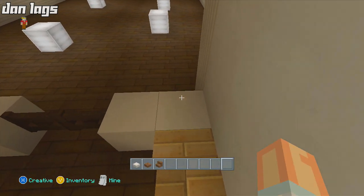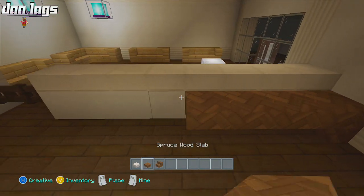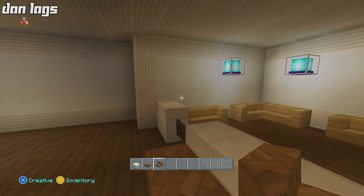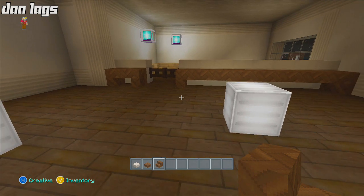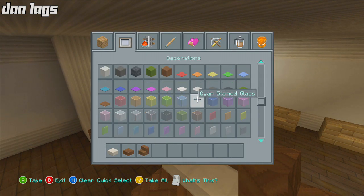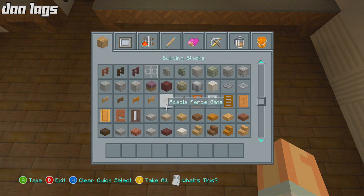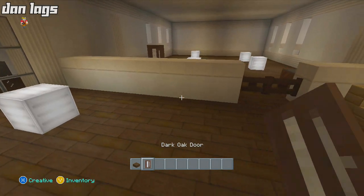I'm going to put some spruce wood slabs right here as the desk, because we want it elevated a bit - you always see really tall desks in waiting rooms so you can't just stare right at the person behind it. So there's our little desk - someone will sit here and be like 'Hello, welcome to the Parks Department.' I'll place that right there as a little extra detail, and then create a chair using dark oak wood - place it like that - boom, we have a chair. That's the front desk for the parks department.